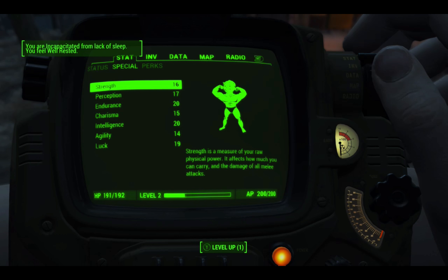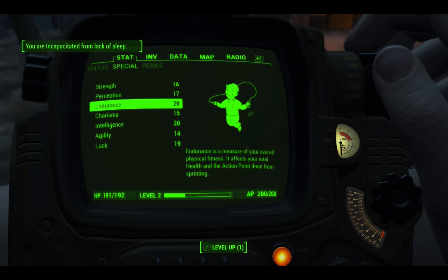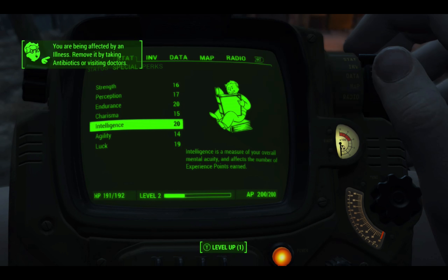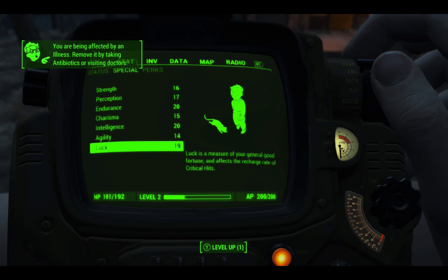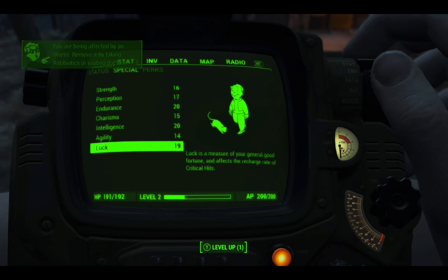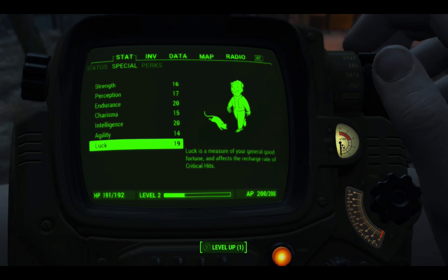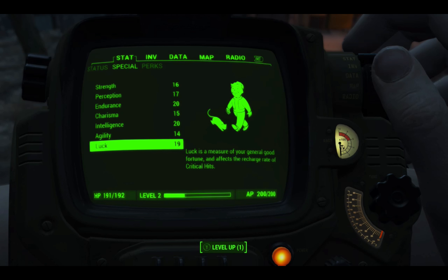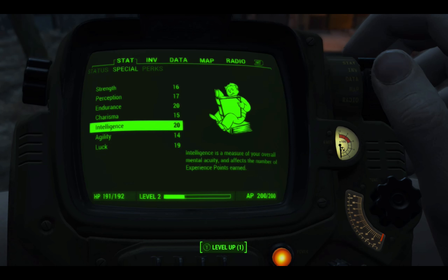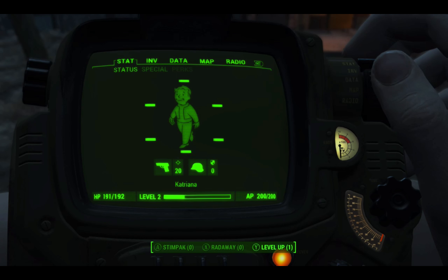This is now my new max stats: Strength 16, Perception 17, Endurance 20, Charisma 15, Intelligence 20, Agility 14, and Luck 19. I possibly could get them higher if I stayed in survival mode, kept my penalties at maximum, and then drank alcohol and took drugs. I don't know if there's any other way of lowering these statistics further, but this is already really high enough — it's all that you need.